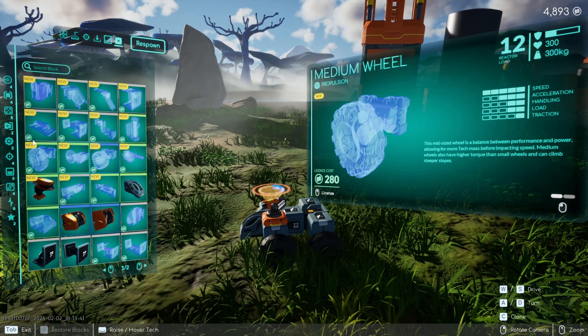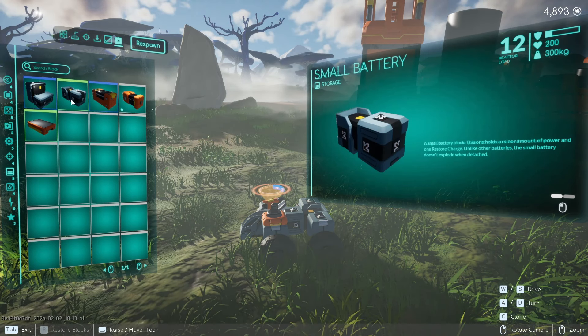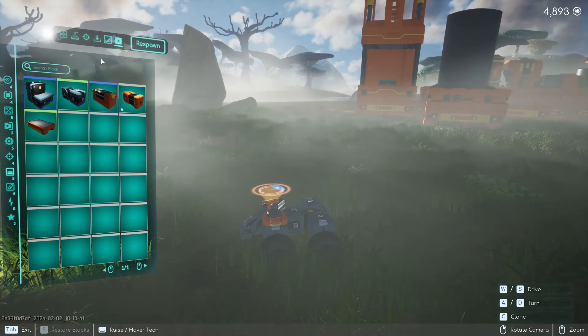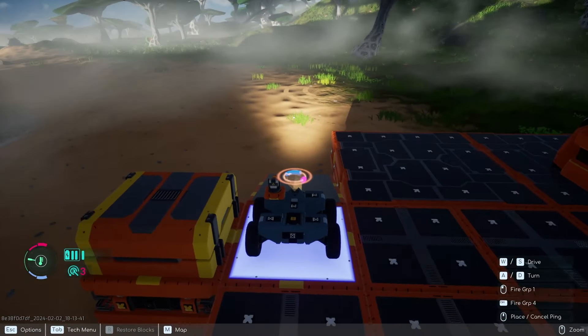The next screen over is the Blockpedia, which tells you about the different parts in the game and what they're used for. Regular pictures mean that you have discovered them somewhere in the game, made them on your base, or picked them up from destroyed techs.